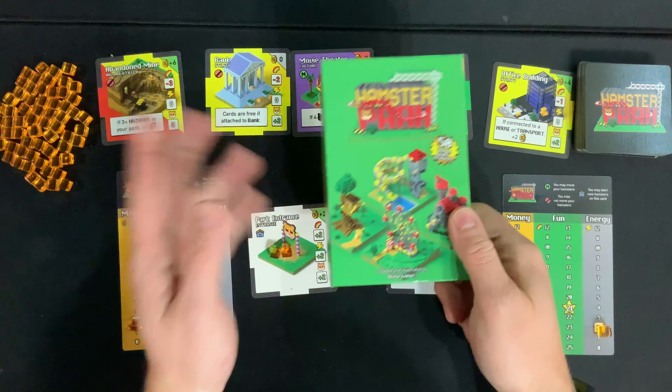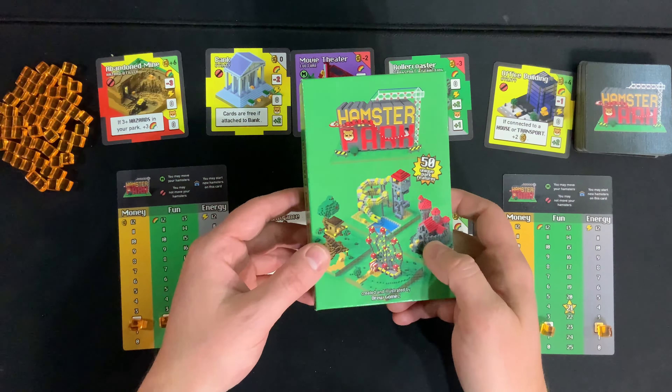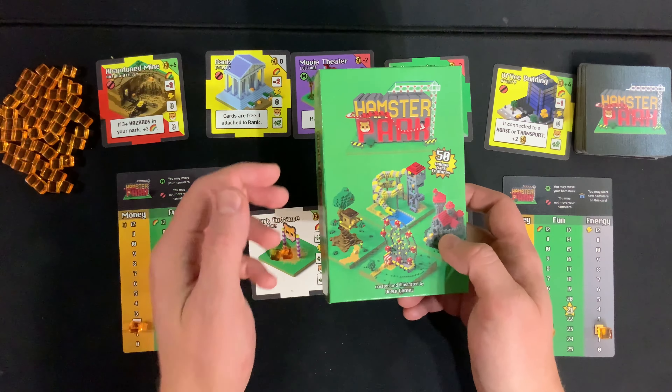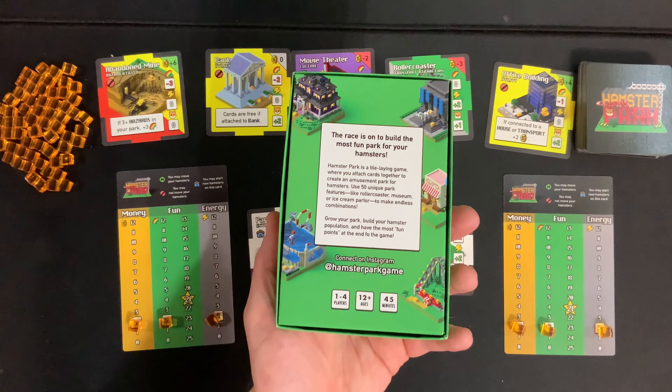I'm back again today for another part of the Game Crafter Spotlight series, where I spotlight a different Game Crafter game every single month, do a gameplay, a setup, and a review of said game. This month we're checking out Hamster Park. This is for one to four players, ages 12 plus, takes 45 minutes to play, and right now I'm going to show you how to set it up.